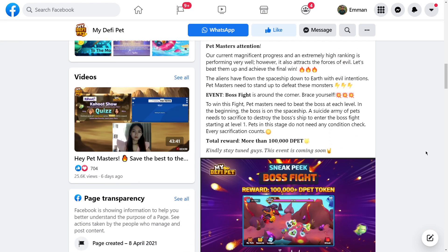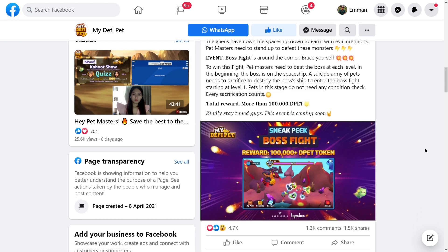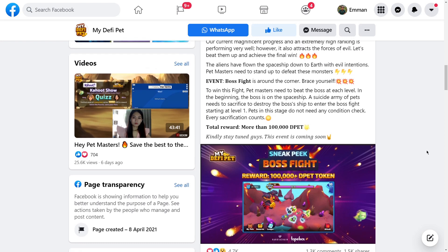Wala pang nasasabi na exact date kung kailan ito marirelease. But I hope na okay yung server at that time para lahat tayo maka-participate and kahit paano maka-earn ng D-PETs. Para makabili tayo ng eggs, makapag-evolve tayo, and makapag-breed if gusto nyo. And sabi nito, to win this fight, pet masters need to beat the boss at each level. So may mga levels ito, hindi lang isang beses mo gagawin. In the beginning the boss is on the spaceship — a suicide army of pets needs to sacrifice to destroy the boss's ship to enter the boss fight starting at level 1.